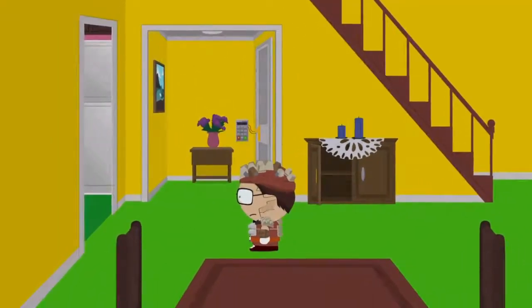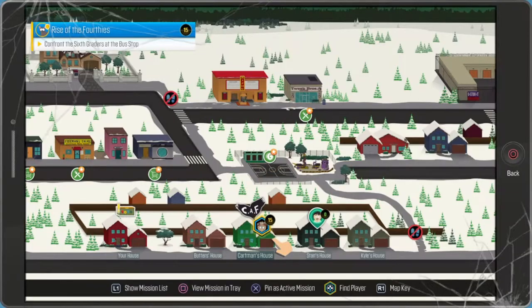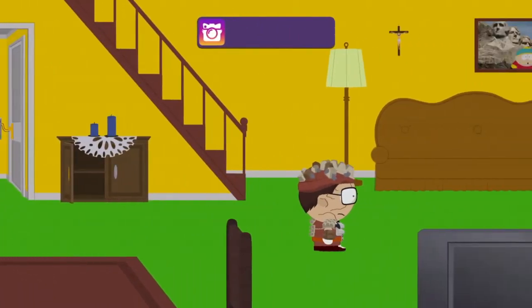With all that said, we'll go to the map and see what missions we have. Confront the sixth graders at the bus stop. Alright, so we've got to go all the way back to South Park.